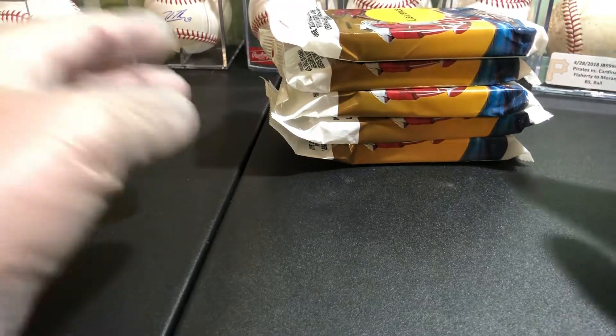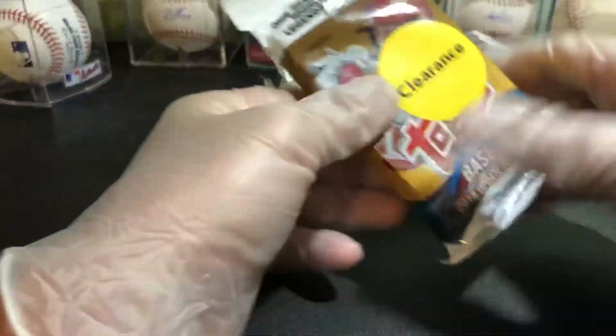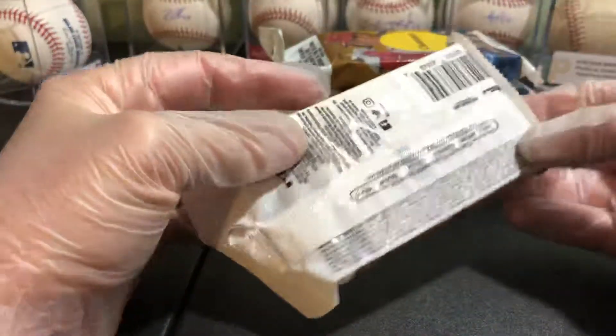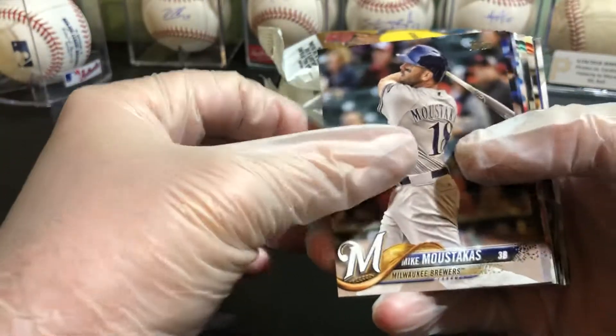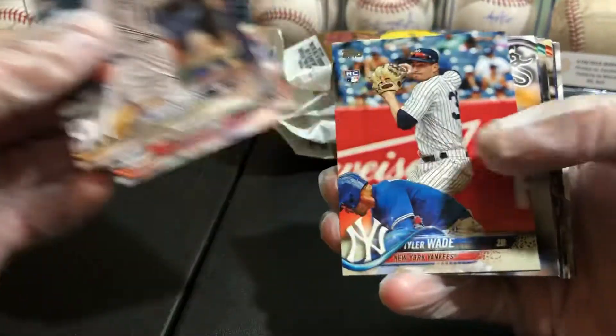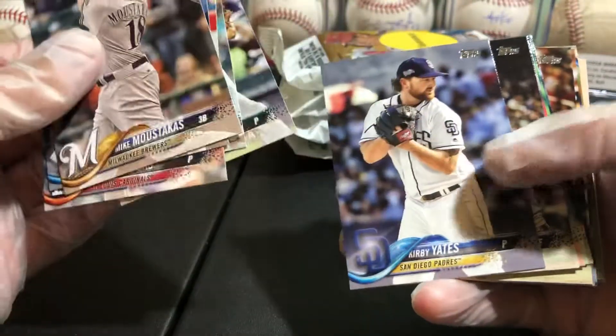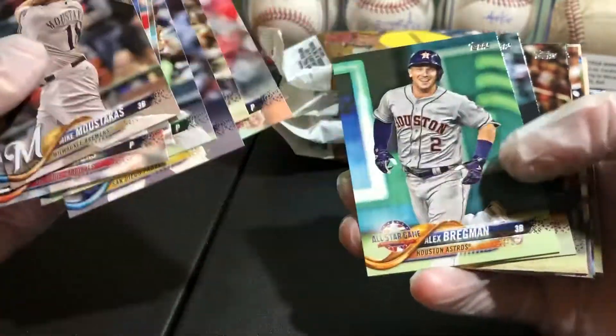Alright, so we got some 2018 Update Series five packs - got these on clearance. Let's see if we can get some Acunas, Torres, Sotos - plenty of good ones to get. The Acunas are going crazy these days, so let's just go through them here pretty quickly. We won't bore you with any of the non-awesome cards.